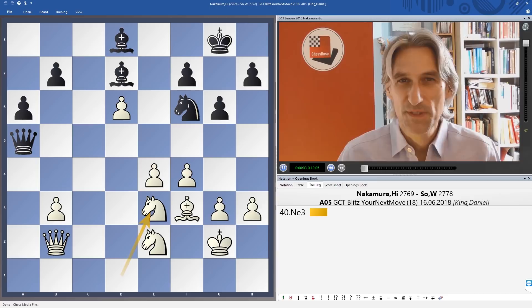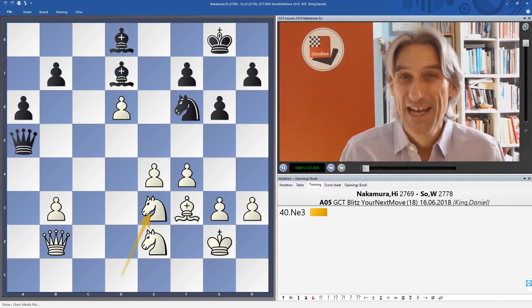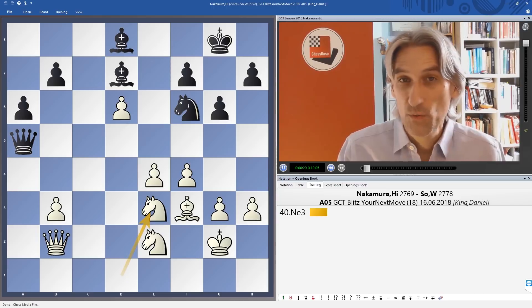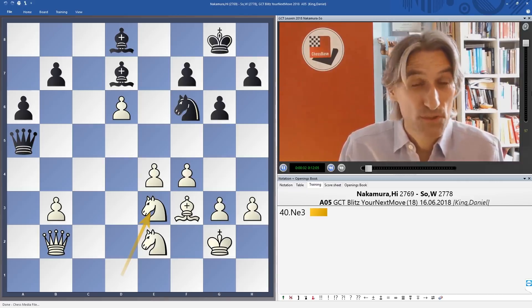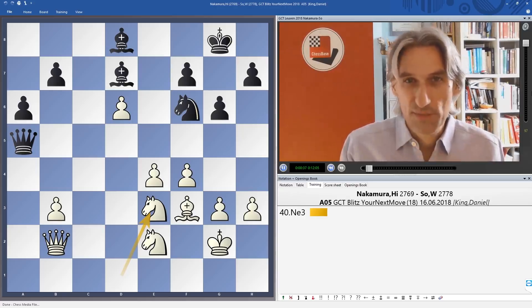The Grand Chess Tour tournament in Leuven, Belgium came to a dramatic climax going into the final round. Wesley So still held a slim lead in the overall standings but he was being chased by Sergey Karjakin and Maxime Vachier-Lagrave, who were doing very well in the blitz tournament. Crucially, in the last round Wesley So had black against Hikaru Nakamura, a blitz specialist who was also having a good blitz tournament.